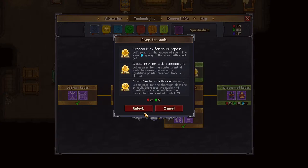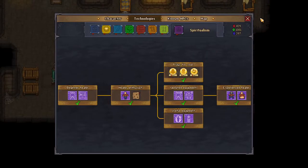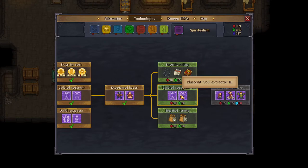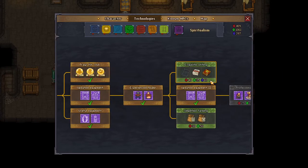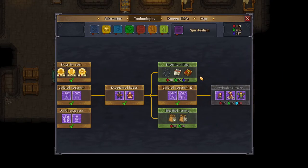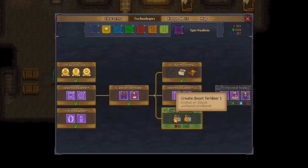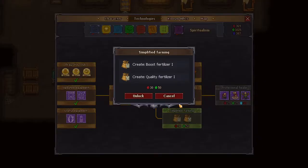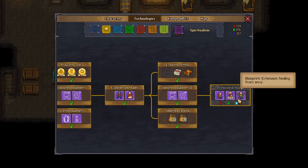These are prayers which I probably won't use. Next we need 15 — which we unlocked — healing from wrath and gluttony. All of these: extractor 3, exquisite war writing — exquisite 2 quality fertilizer. Then we need 30 for professional healer and that'll give us envy, lust, and sloth.